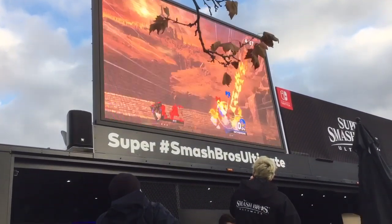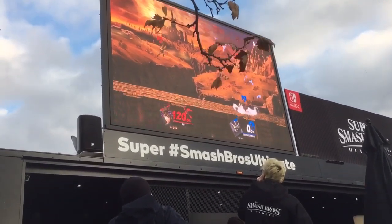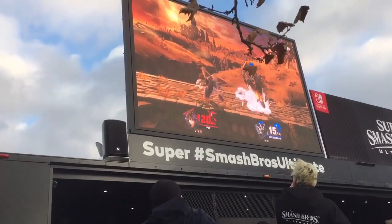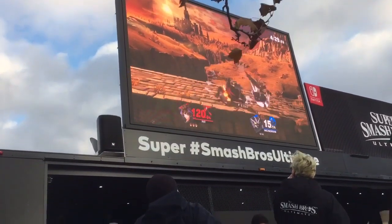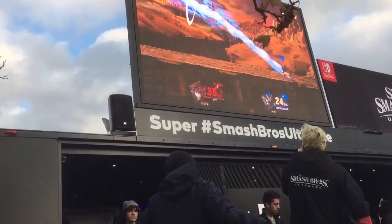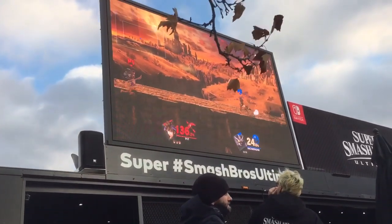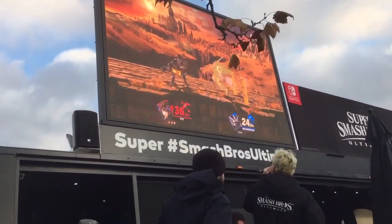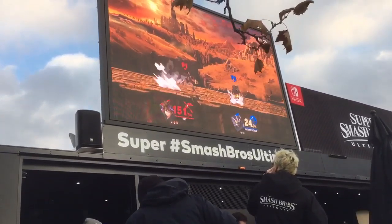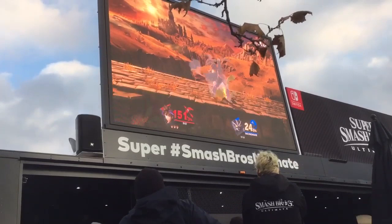It's a forward throw — oh! Chasing to a cross chop, but not quite enough to KO. 120% — Pit should be scared at this point. Nice perfect shield from Pit. When you get those brand new perfect shields, it feels good. Not quite enough to KO at this point. Side B — will it do it? Pit with a beautiful DI. He's living, he's not scared. He says, 'I'm here to stay.'